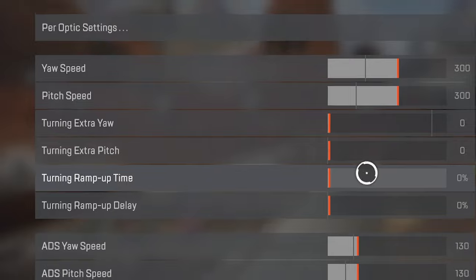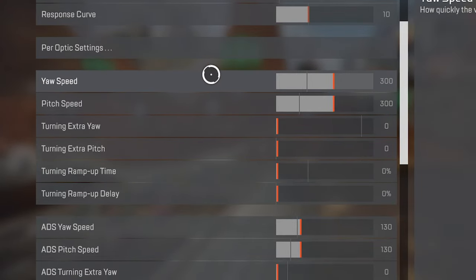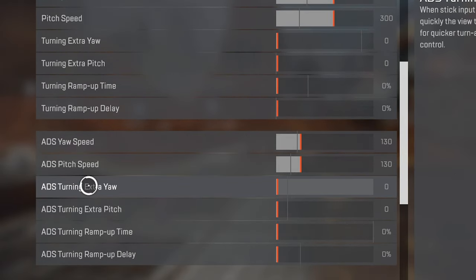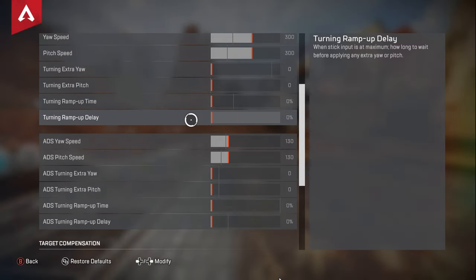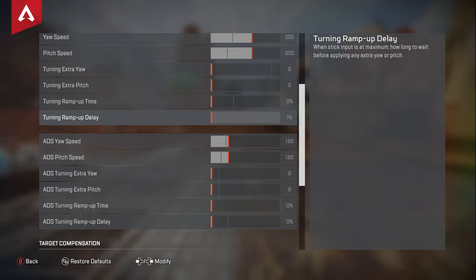For the ramp up time, this setting is honestly disgusting. It's the time it takes for your extra yaw or pitch to kick in once at the outer threshold. It's not worth it at all — it's super inconsistent and gives you more time to make mistakes. When the point of ALC is to be super precise and get that exact setting, I really wouldn't recommend this. The same with ramp up delay, which adds a delay to the extra yaw and pitch. All in all, I wouldn't recommend those settings, but at the end of the day it's up to you.